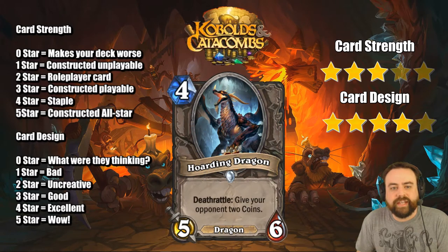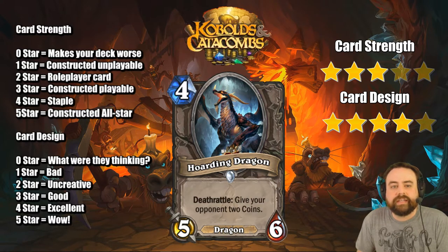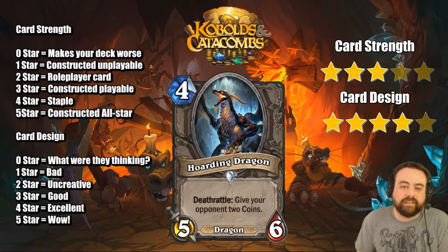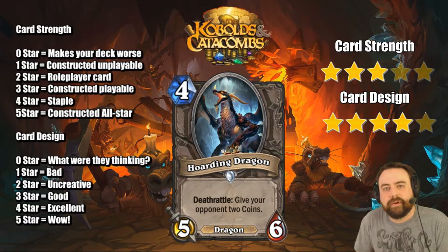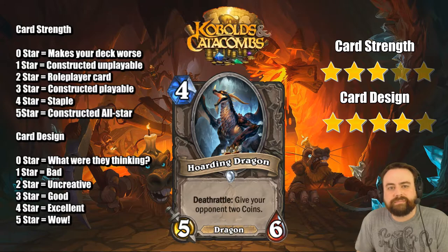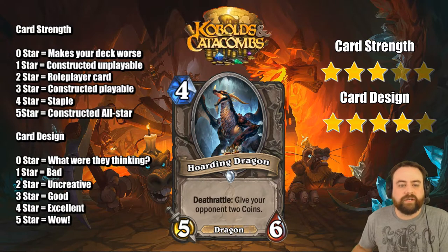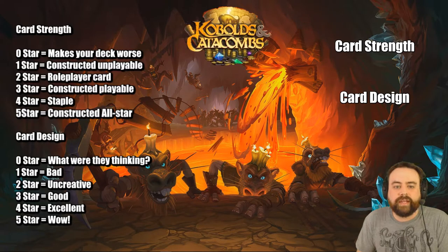Hoarding Dragon — Deathrattle: give your opponent 2 coins. This is a 5-6 Dragon for 4, which is a good deal. What saves this card is a couple of things — the Dragon tag is awesome, and because it's a Deathrattle not a Battlecry, if you just beat your opponent's brains in with this and they lose the game, the coins didn't matter. Giving your opponent coins is scary, especially against Druid who could ramp to Ultimate Infestation quicker. But because it's a Dragon it will definitely find a home. It's much better than Hungry Dragon because your opponent actually has to deal with it before they get the rewards.